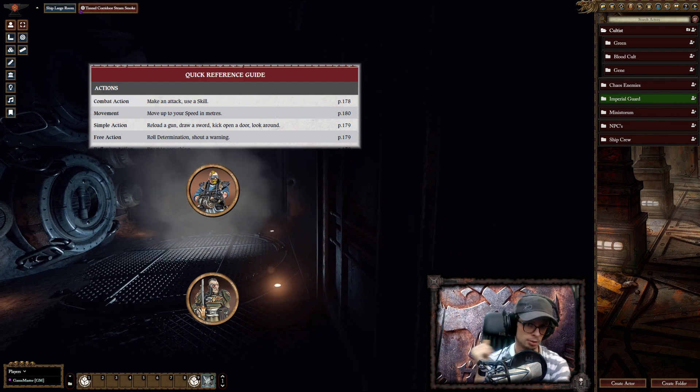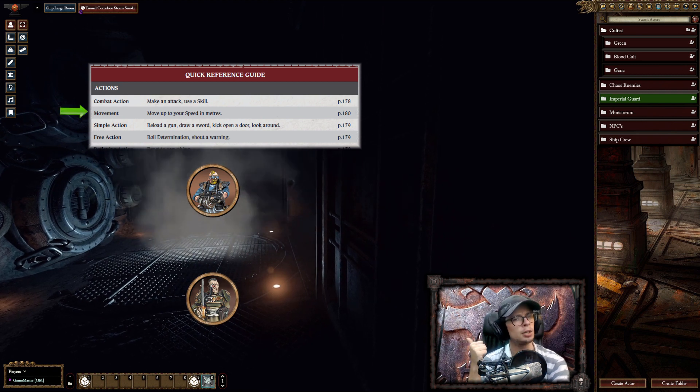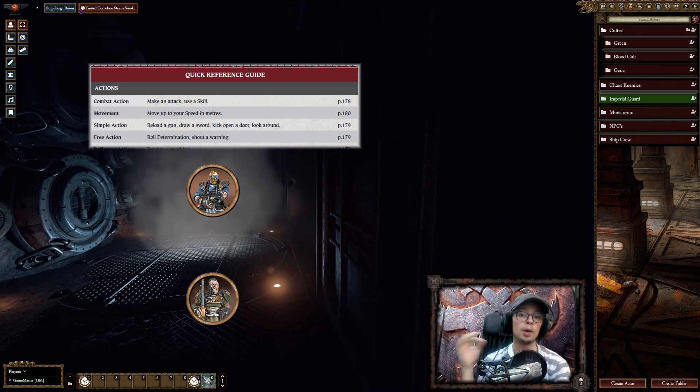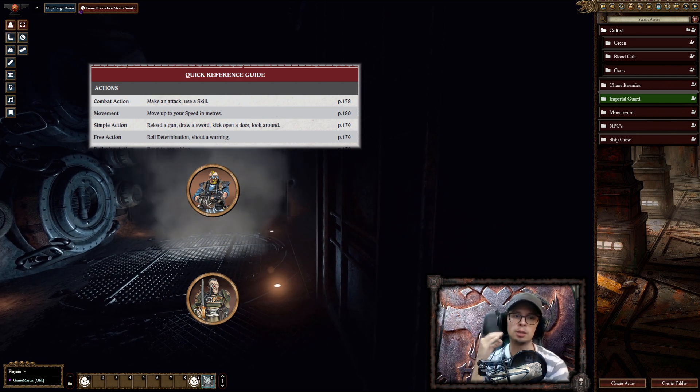Let us say that now the grunt steps through and sees the colonel in front. Let us imagine that the grunt already has the weapon drawn — he is currently colonel hunting. So what's he going to do? He can move using his movement, he can turn that to a run using his simple action, and then he can shoot using his combat action, keeping a free action there to yell, 'I hate colonels!' That's something that would not be possible within Dark Heresy 2, which does not allow you to run — a full action — and shoot unless you have the appropriate talent. So we're seeing a more mobile combat system, and I believe that is the reason this has been done: to provide a more mobile combat system effectively.